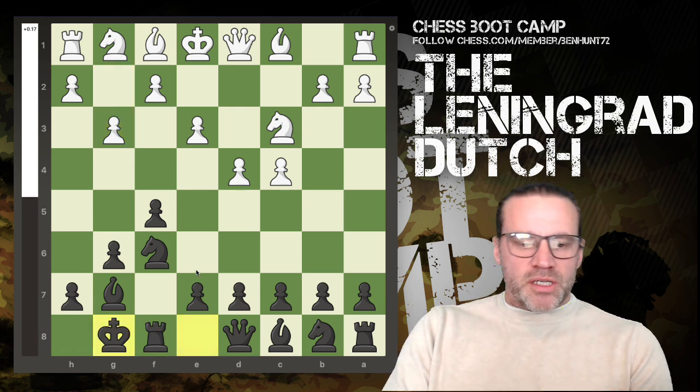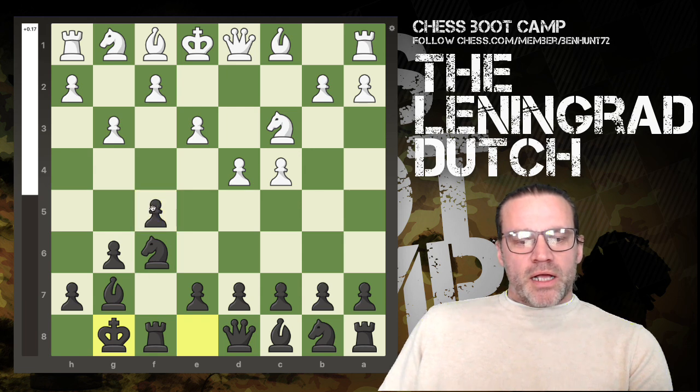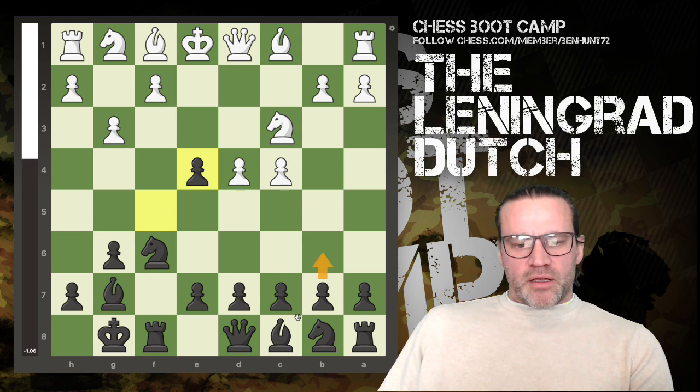This is very, very similar to the setup that we've already seen. The difference is this pawn — it's on f5 instead of being all the way back on f7, and I kind of like that. So if white plays e5 at any point you've got the option to capture on e5, and black is certainly better off. You do need to think about developing your other pieces. A fianchetto of the light-squared bishop in the Dutch often makes sense, particularly here where you've got this danger pawn that could move and have a discovered attack on the rook. But something you may want to look into and explore.